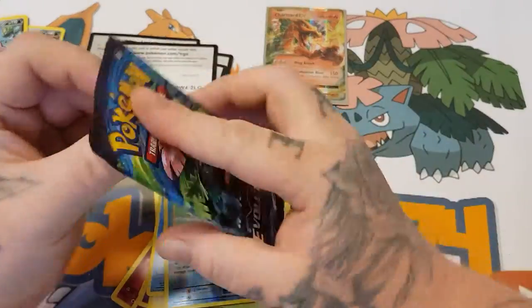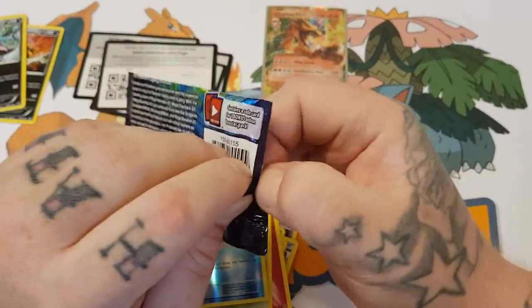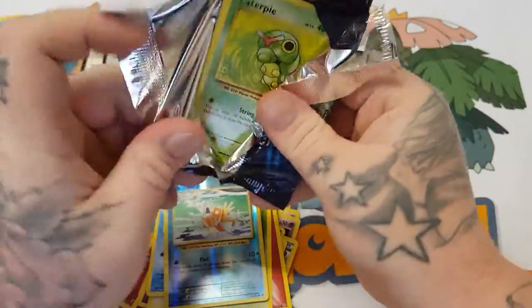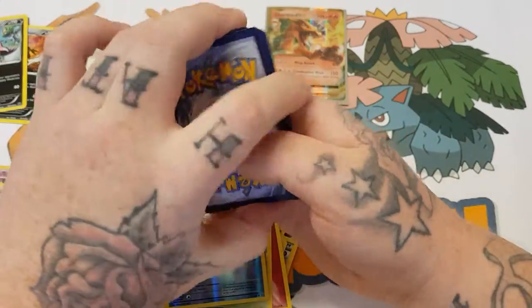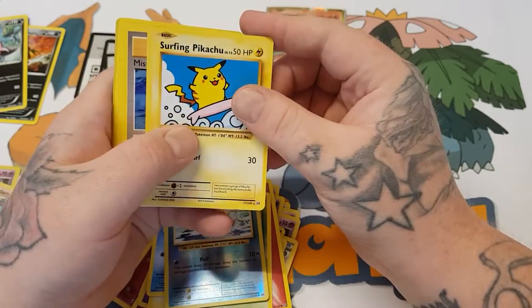And for the last pack we have another Evolutions X and Y. Fingers crossed we can get another decent card out of this pack. Code card — one, two, three from the back. Surfing Pikachu, which is always a nice secret rare!